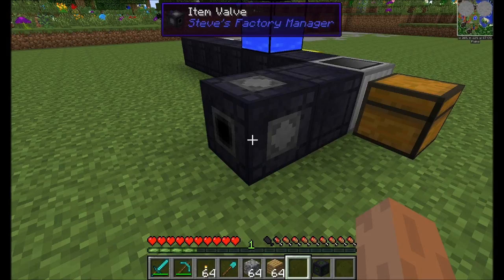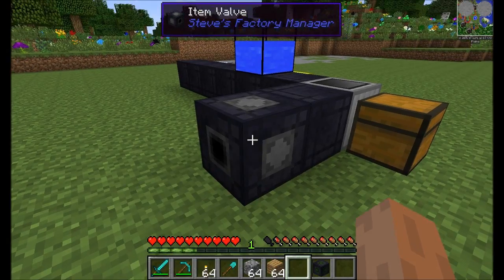By the way, the range for the item valve is a 7x7x7 cube around it — three blocks in every direction.